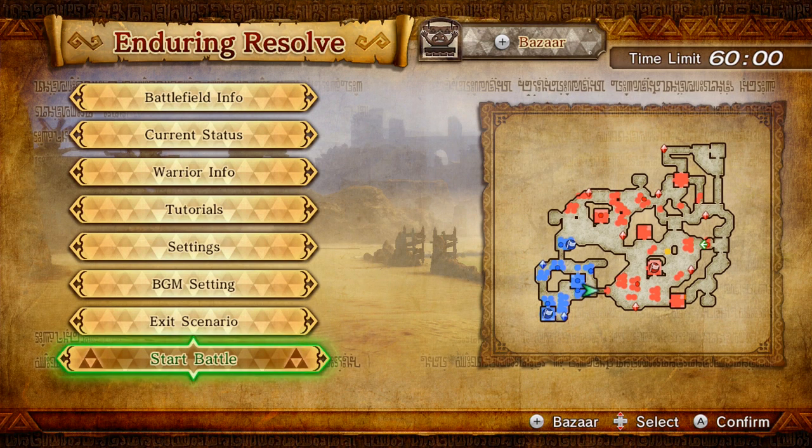Alright guys, welcome back to Let's Play Hyrule Warriors blind. In the last episode we went through, beat the crap out of Link and Zelda and all the other Hyrule Warriors, and took the Triforce to Ganondorf. Now we're paying for that because we have to play as the Hyrule Warriors. As you noticed before the episode started, I went through and picked up all the remaining heart pieces I was missing. I think that was all I needed.